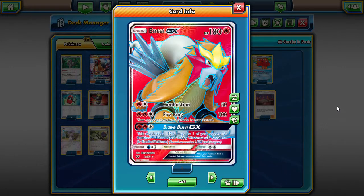I believe we went over Raichu already. I don't remember what we did last week — I think we probably did Venusaur or something. But let's go over Entei GX today. Entei GX is a 180 HP Pokemon with Combustion that does 50, Fire Fang that does 100 and burns your opponent's active Pokemon, so it'll do 20 damage between turns.